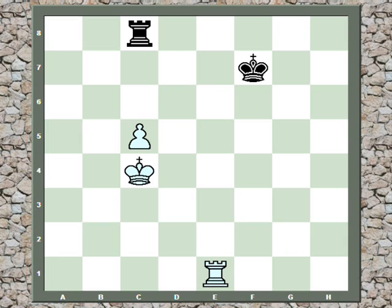The most important thing about this position is that the rook does not have checking distance. There are only two squares in between the rook and the pawn, and for there to be checking distance, there need to be three squares. Knowing this, white can force the advance of the pawn with his king alone.